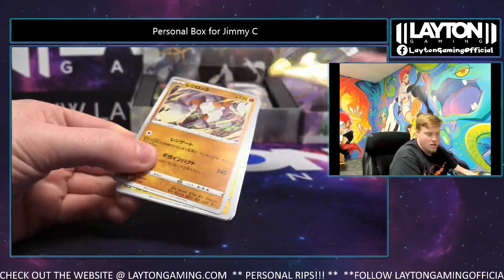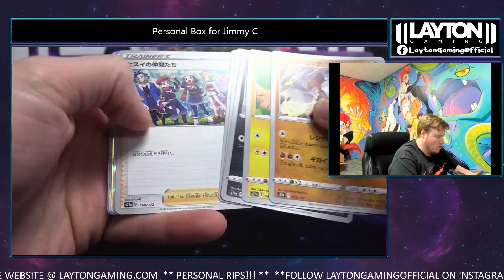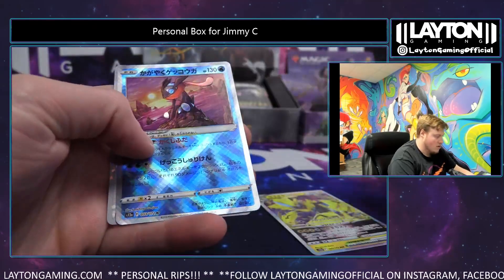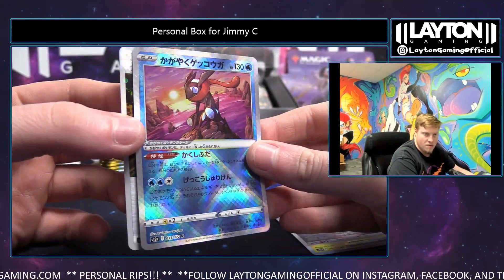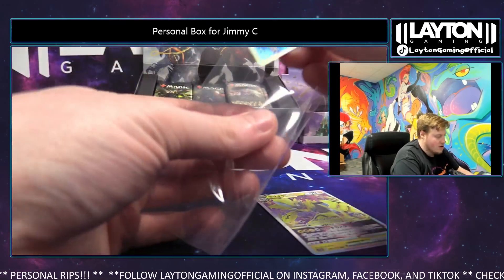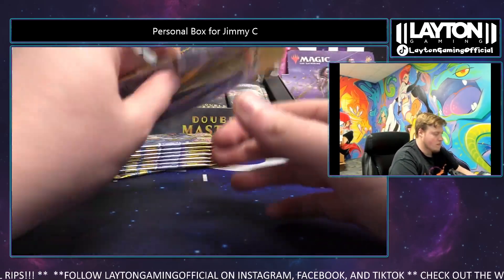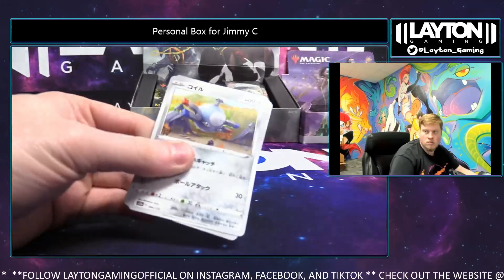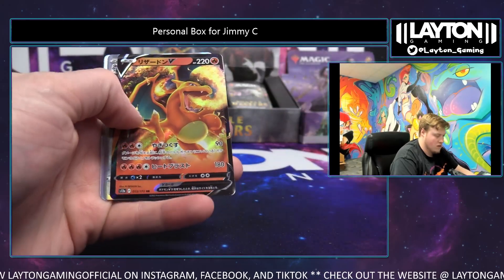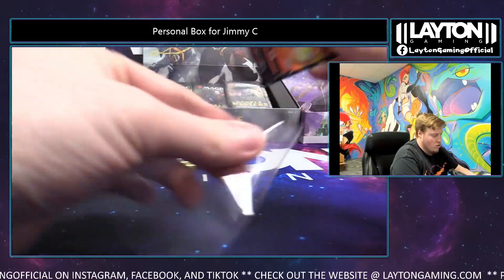We got more of this product in stock if you guys are looking for it. Personal boxes are available for you tonight, grab one up. Got a zero or a V Star — nice! Radiant Greninja, very solid, nice radiant hit there. A reverse special energy. Here we go, here we go — shards reverse, nice, holo or holo reverse.